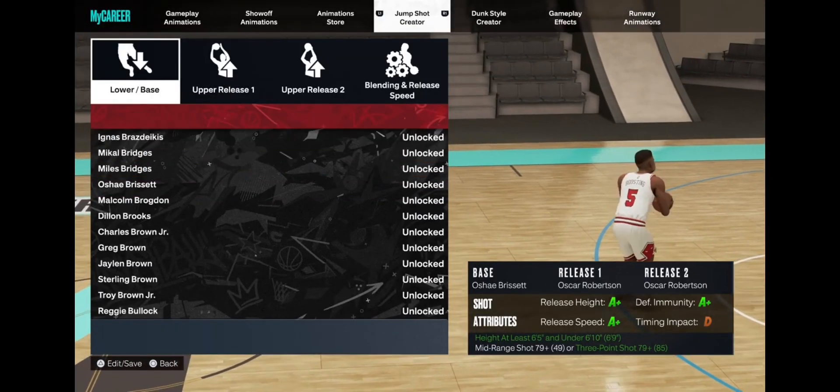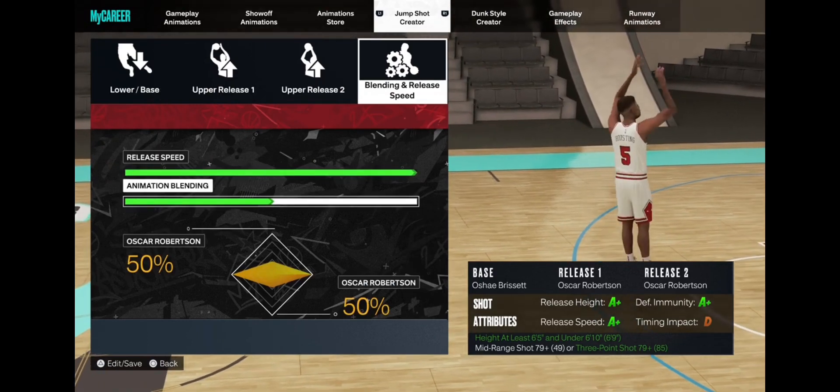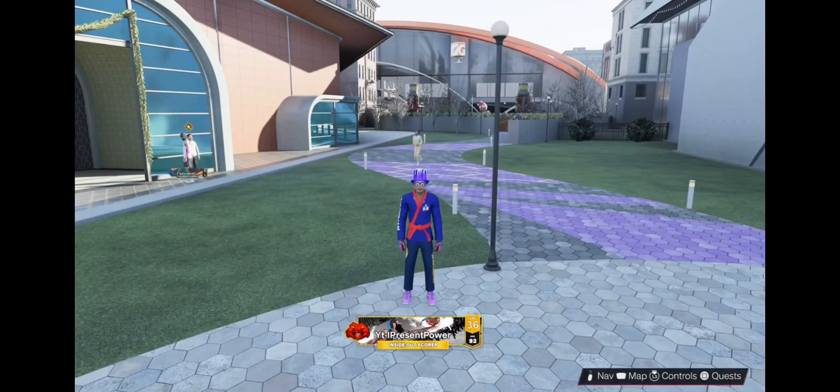He uses Bass-O-Shaper set release one, Oscar/Officer, as well as release two. Release speed is four out of four, and the animation blending does not matter. So yeah, let's get it.